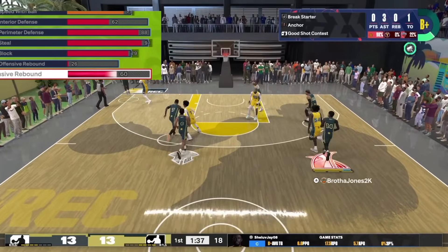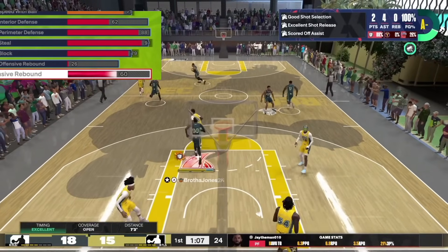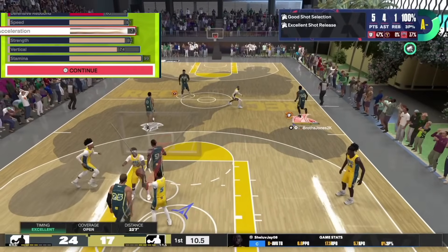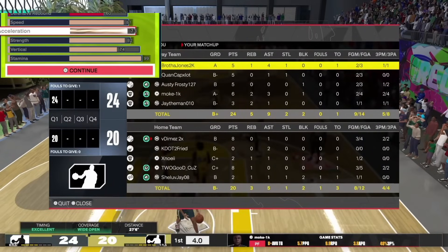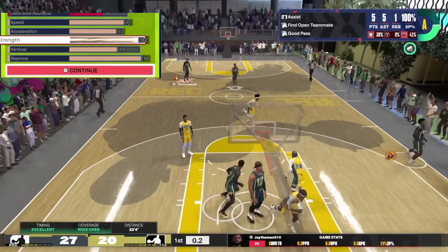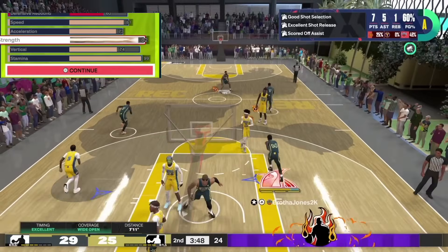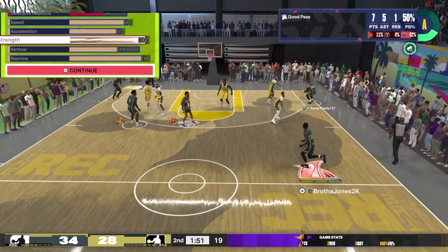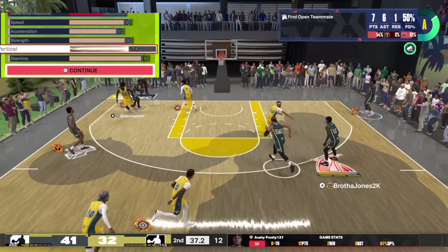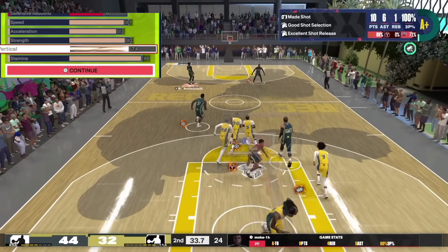The 60 rebounds is just enough for the triple-double threat. For speed at 81, that gives you Silver Speed Booster. 73 acceleration gives you Blow By, Speed Booster, Fast Feet, and Slippery Off Ball. We got 82 strength — I went 82 instead of 84 for Moveable Enforcer Silver, which means if you bump people it pops up and they can't blow by you. It's like a counter to slashers and rim runners. We got 74 vertical to get Silver Chase Down, and 99 stamina.